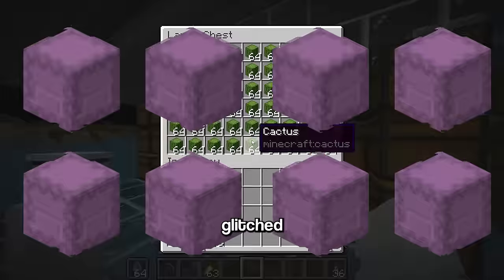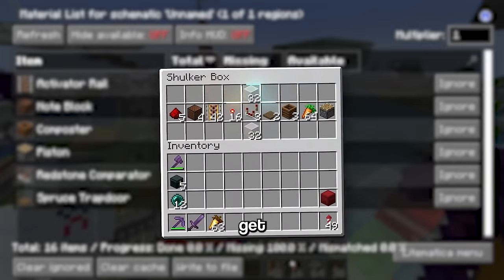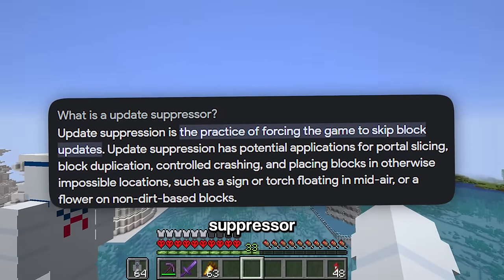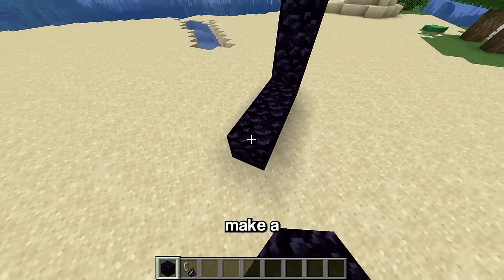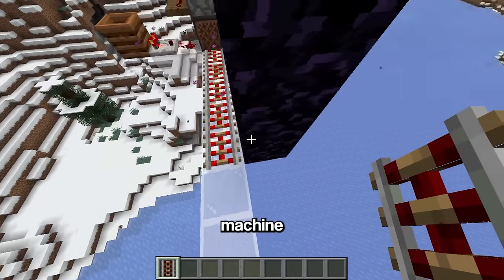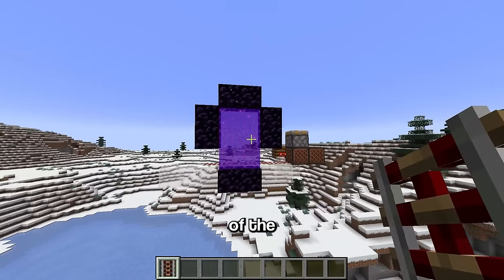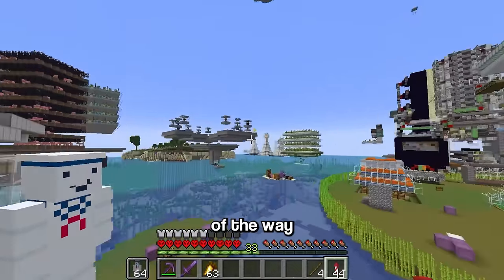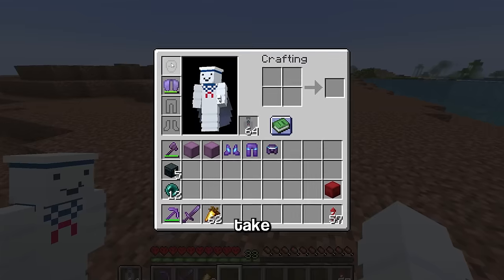The next step was getting eight glitched shulker boxes, which surprisingly aren't that hard to obtain. First, get materials to make an update suppressor. Basically what an update suppressor does is force blocks in the game to skip updates - for example, if you make a nether portal then destroy a block, the portal normally breaks. However, connecting the machine to the nether portal via rails means only that certain block will break instead of the whole portal.